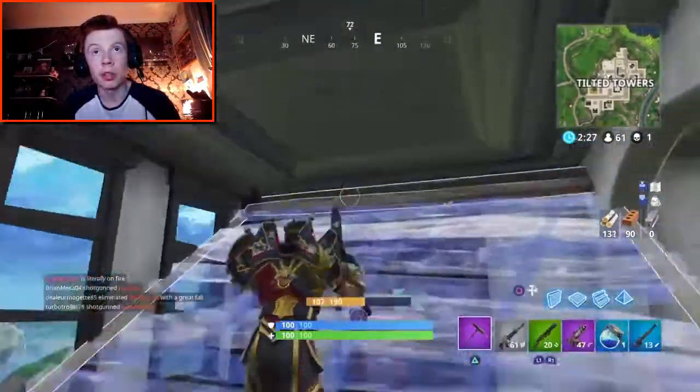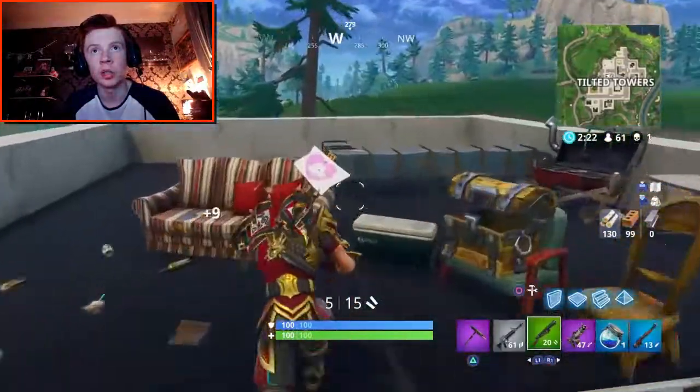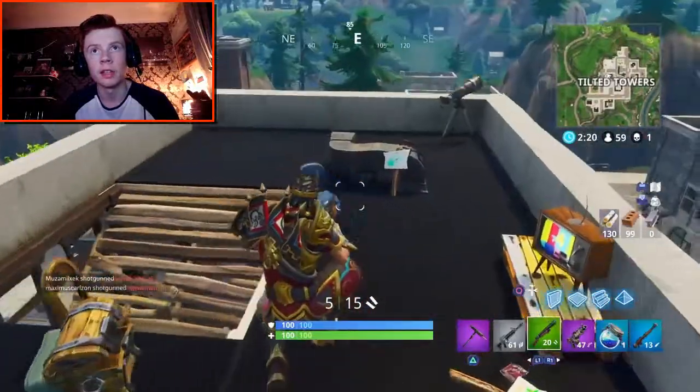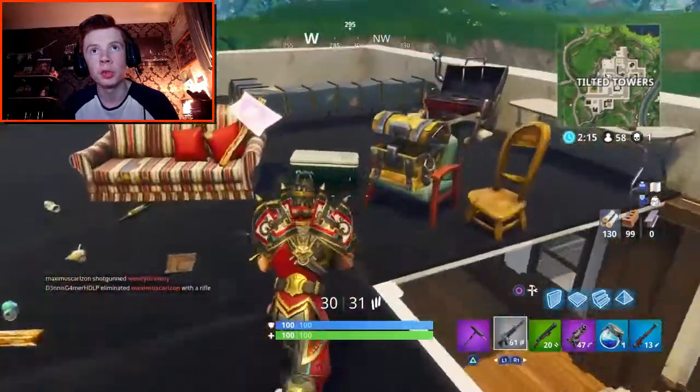I would like a better assault rifle, but a green one should do for now. As you can see up here, we've got all these signs and there's a TV here and everything. It's pretty cool — it's like signs of a meteor and stuff. But we don't get too distracted.